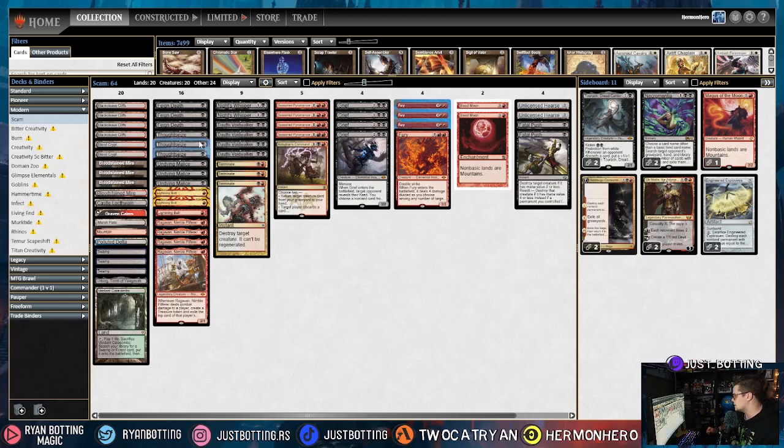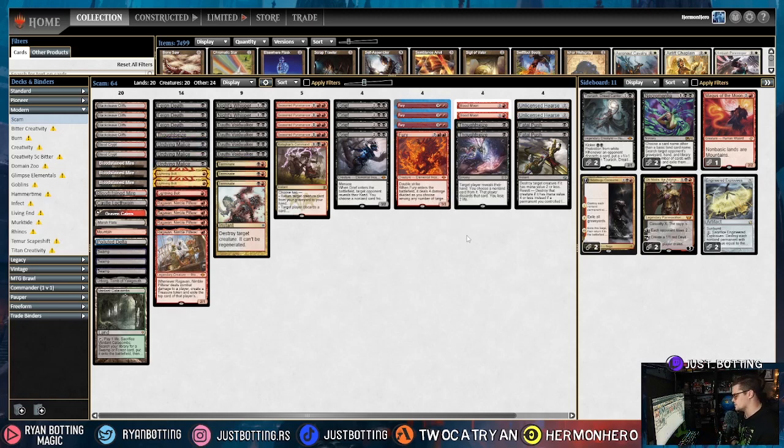We're going to take out two Thoughtseizes. Generally, you want to take out Thoughtseizes when you don't think you can win a topdeck war, and you're not going to win a topdeck war against Blue Red Merc Tide. Mostly because they can sift through the deck a lot, especially with Expressive Iteration, Merc Tide Ragavan, and other Ragavan decks. We keep one in because we have nothing else we really want against Merc Tide.